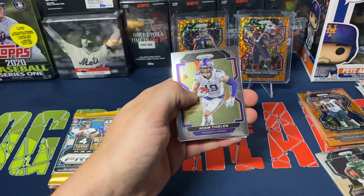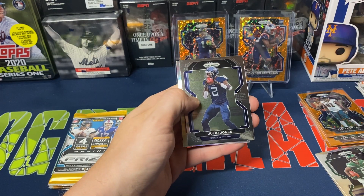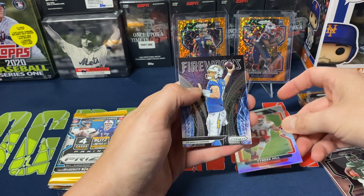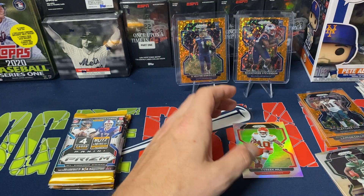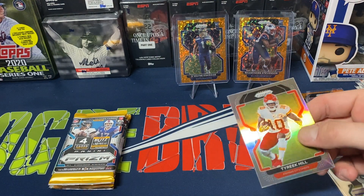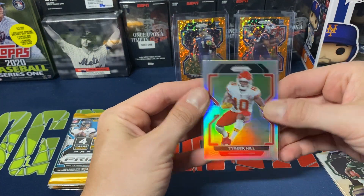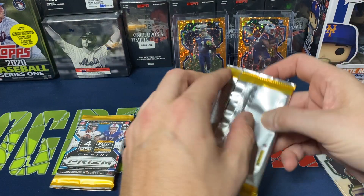We've got Adam Thielen, Julio Jones, our silver — Tariq Hill. All right, decent name. And then a Fireworks Justin Herbert insert. So I now have two Herbert inserts. But Tariq Hill silver — I'll take that, that's fine.